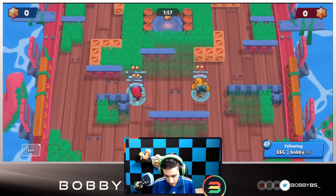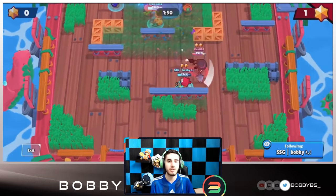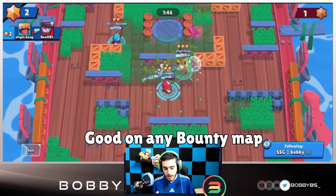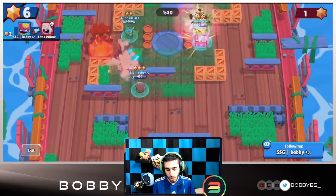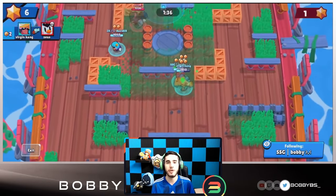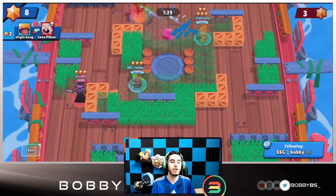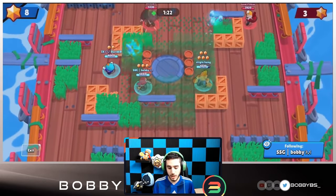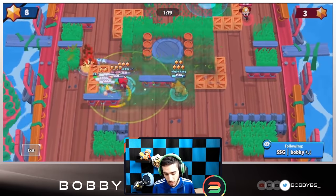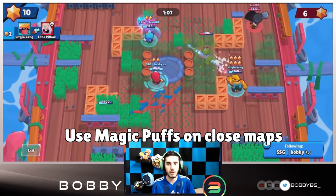Now onto Bounty. Just like every other mode outside of Heist, Gene is a top five brawler here too. He's good on every single Bounty map — whether it's open with no grass or full of grass. On open maps he can chip and get shots. On maps like Snake Prairie he can shoot at the grass to figure out where opponents are due to his widespread and big range, while staying at a safe distance.